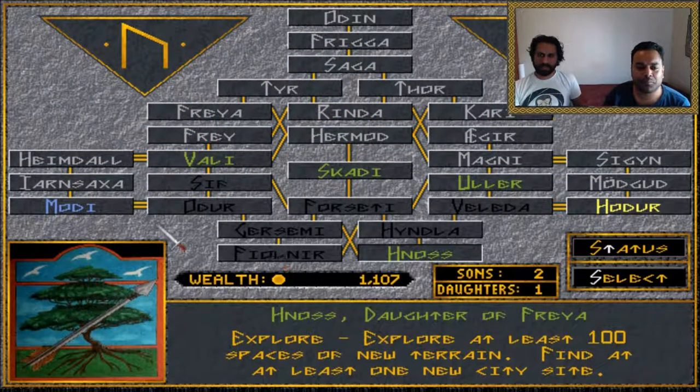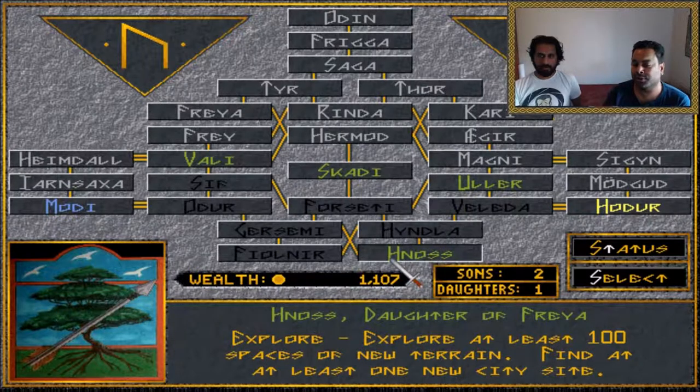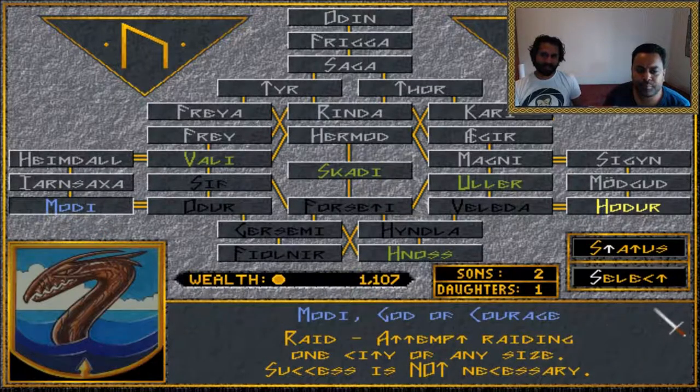We consider taking a nearby objective — it's a God of Courage mission, marked as not easy. We discuss whether to attempt a raid or just take it directly. We decide to do Modi first since that's guaranteed on the current turn.